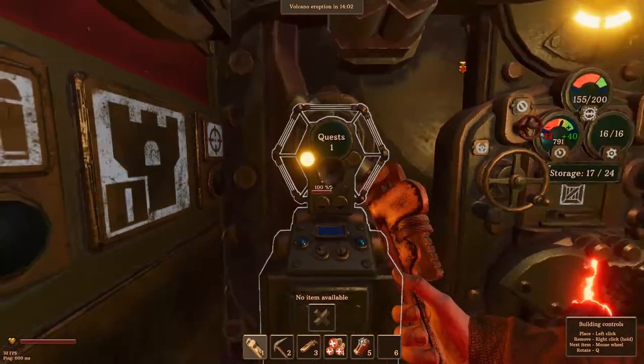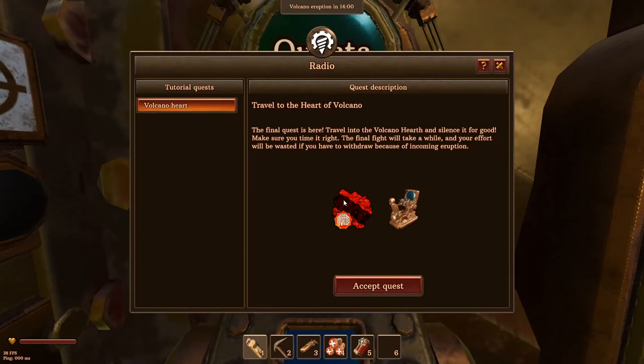Now that we've done that, let's pick up the next quest. It says: travel to the heart of the volcano. The final quest is here — travel into the volcano hearth and silence it for good. Make sure you time it right; the final fight will take a while and your effort will be wasted if you have to withdraw because of an incoming eruption.